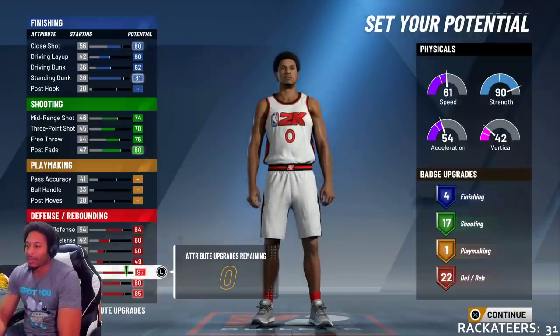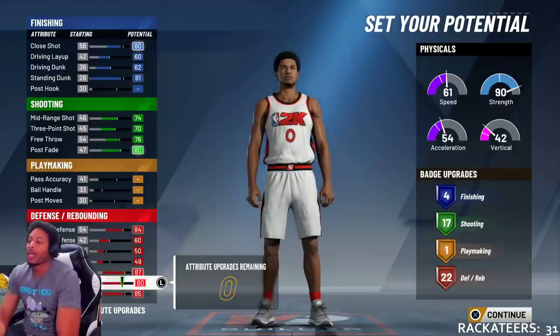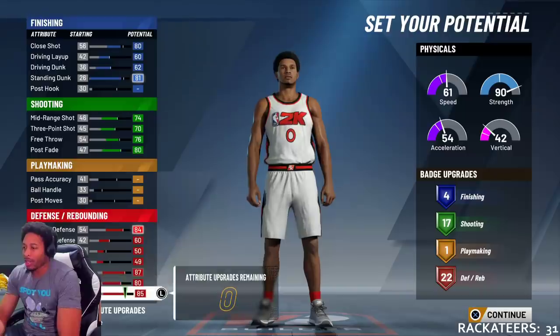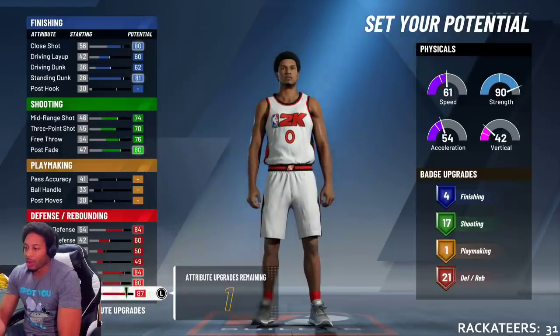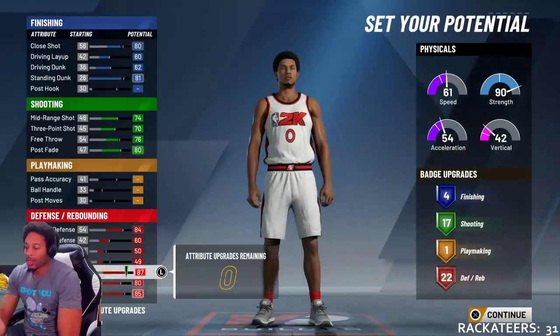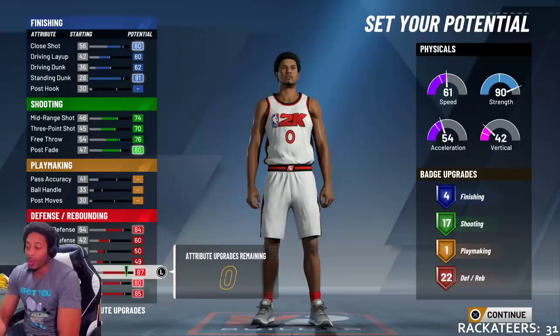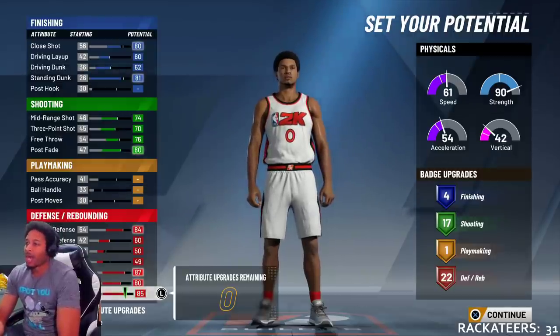Blocking, we left it at 87. You'll see all this stuff change in a second once I do everything. This is just how you fill it out initially. Offensive rebound 80, and then defensive rebounding we left it at 85. The reason we left it at 85 was because it only goes to 87 and we knew that wasn't gonna make a difference. So blocking 87, offensive rebounding 80, defensive rebounding 85.